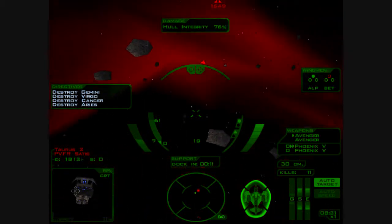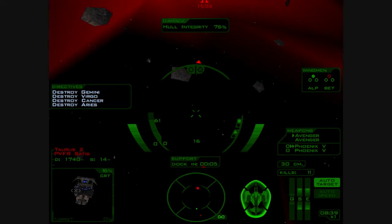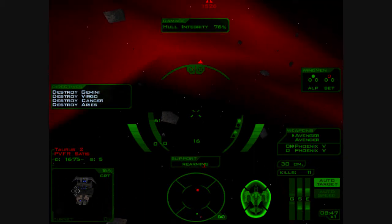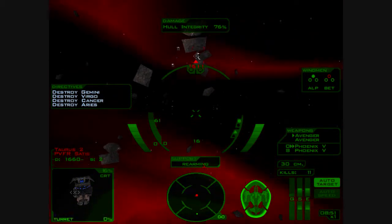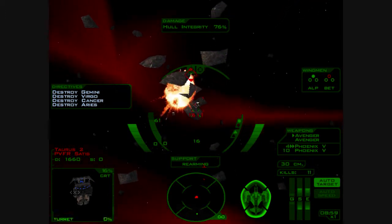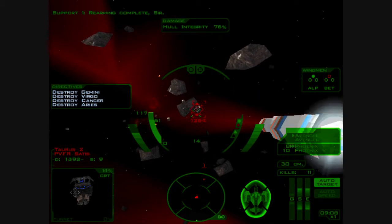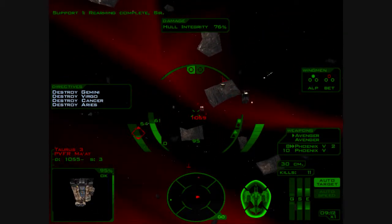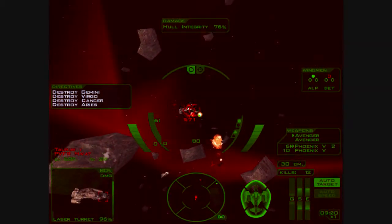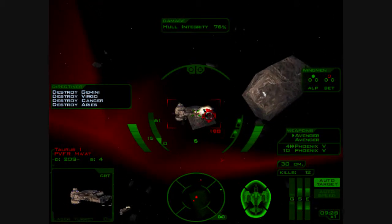That'll do. Now let's turn to face support. Got a blocky — it's going under me. We turn really slowly because the support is docked. Is that dead in the water or something? Anyway, we got our first Phoenix 5 replenishment. Rearming complete, sir. And bombs away.